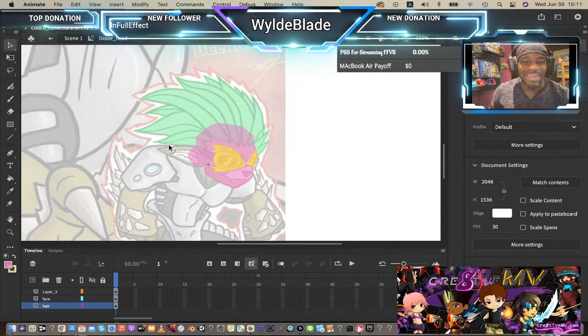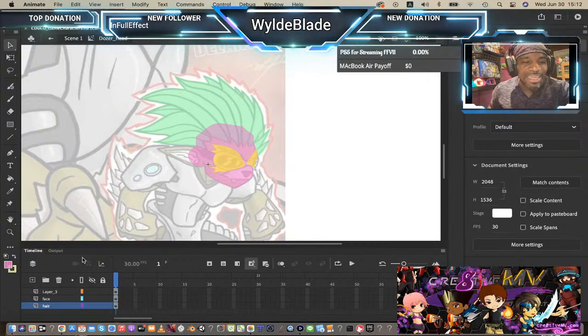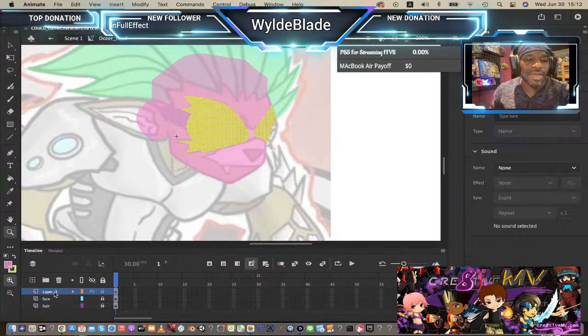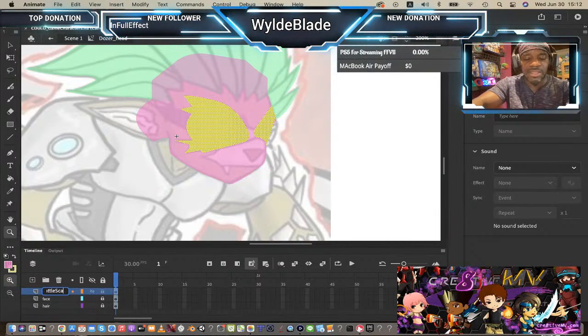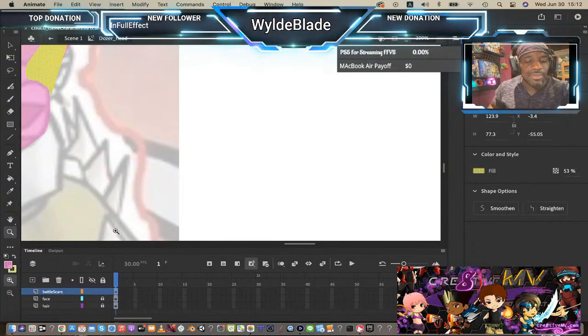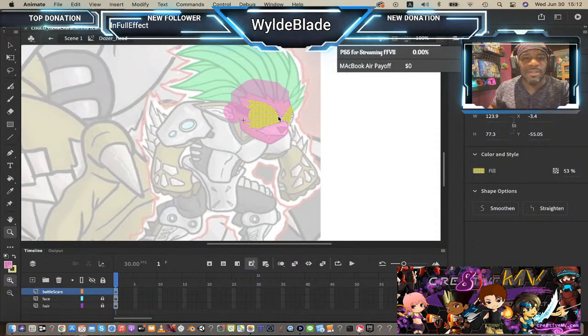That was a waste of about two minutes because I decided I wanted my honey badger to have rockabilly hair. Now we're still on his face — his hairline is done, his face is done, we've got his battle scars because this is a tough little fighting dude. On top of his battle scars we're going to go ahead and put his goggles.